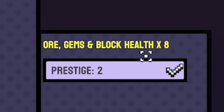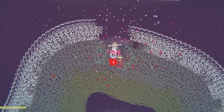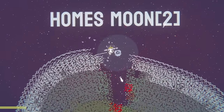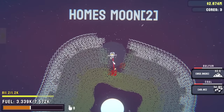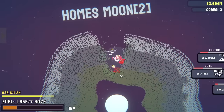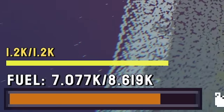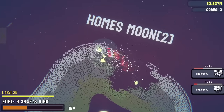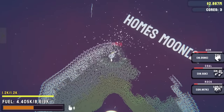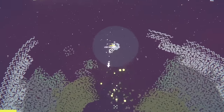We're prestige two, which means we get eight times the resources. If we can get to prestige three, we get 27 times the resources. To do that, all we've got to do is try and destroy the core. My laser doesn't really work on these lower levels, but I do regen fuel and health. You can see bottom left that orange bar going up. If I do the upper layers that are pretty good, that bar goes up and will allow me to get through to the core.